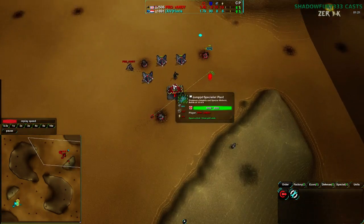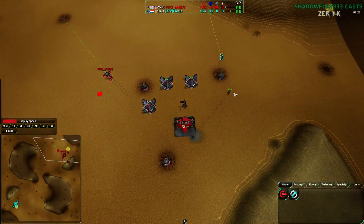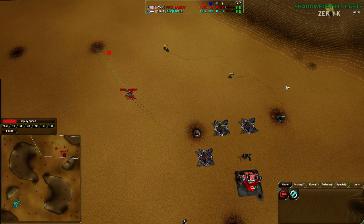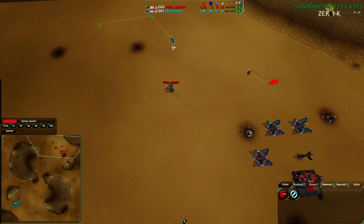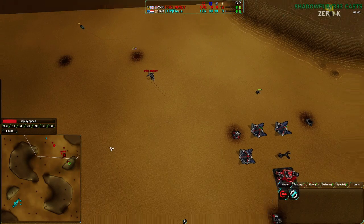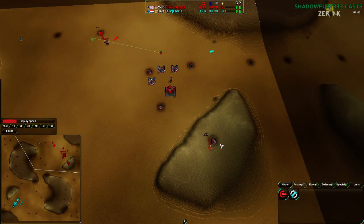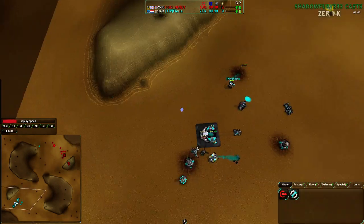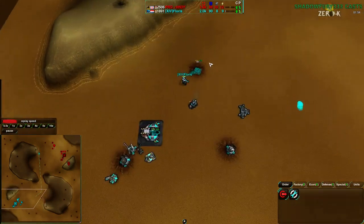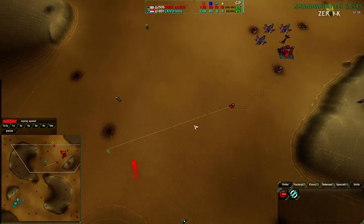Flouris is getting some scorchers as well. Randy interestingly gets a puppy to get rid of the dart — not a bad choice, though the puppy is slower; the dart is one of the faster units, possibly the fastest at 5.1 speed. Randy is building up more metal extractors and has most of his base up. Flouris has more metal via reclaim but fewer metal extractors overall. Randy is considerably stronger on economy right now.